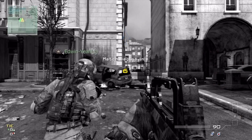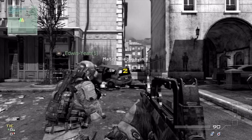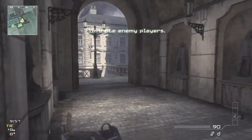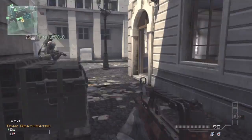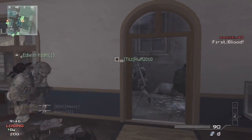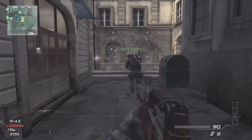Yo, what is good guys? My name is Mike and today I got you guys a team deathmatch on the map Lockdown using the Type 95 with the Rapid Fire and the Extended Mags — I believe those are the two attachments — and I saw the little burst fire when it comes out of the gun when you shoot it, and it doesn't have a silencer.